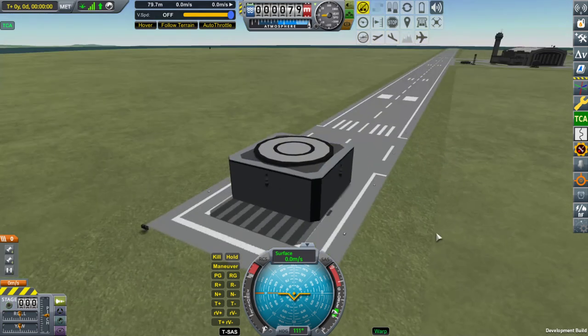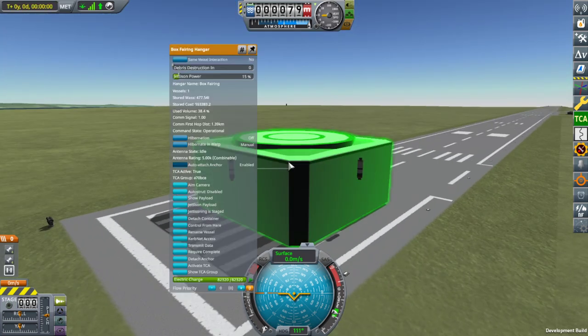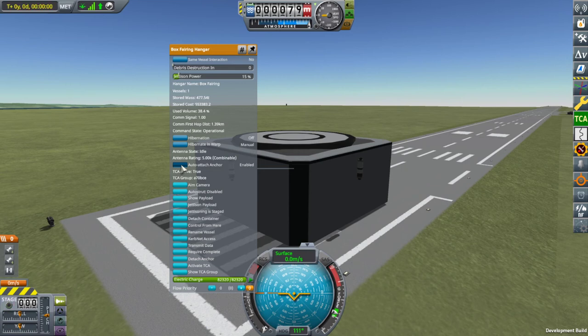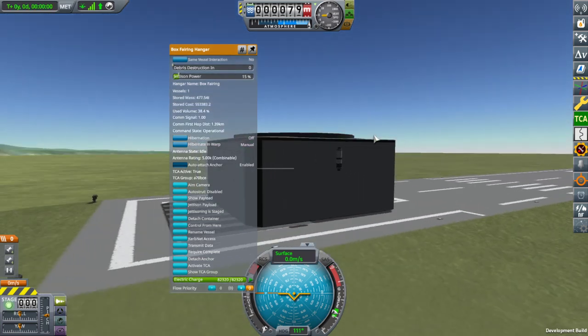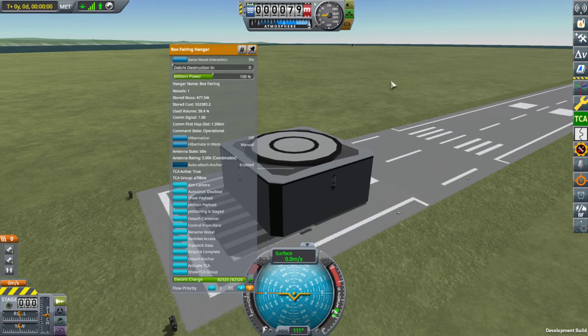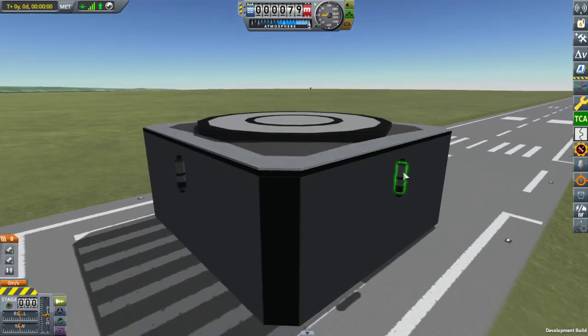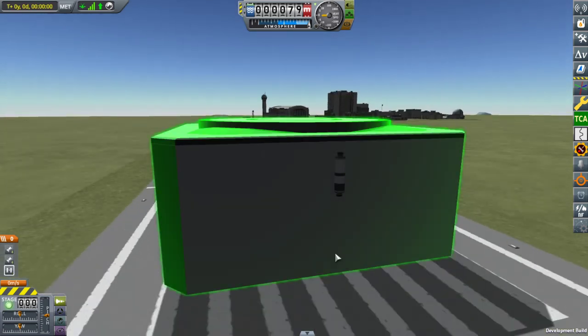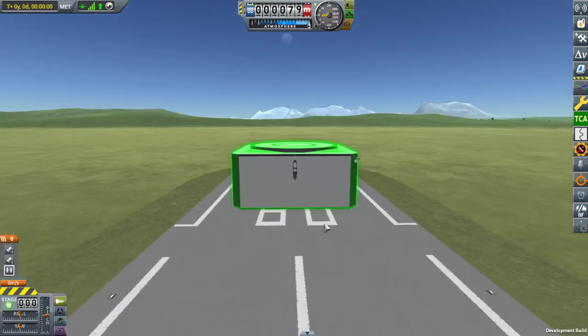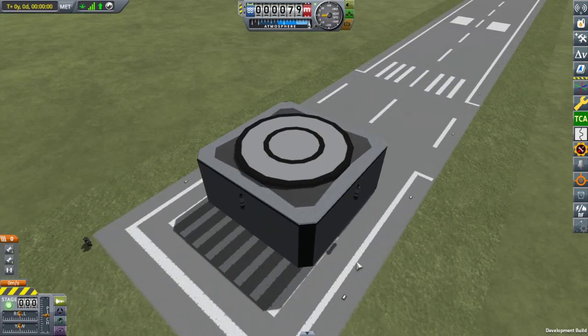The sound we just heard is another feature I have added: a ground anchor that auto-attaches itself to the ground as soon as the hangar has ground contact. This is quite handy when you drop something like it to the surface from afar. Let's launch it right here. As you can see, there are some maneuver thrusters and some antennas which will all be decoupled and jettisoned away before the fairing launches its payload — three seconds before, actually.